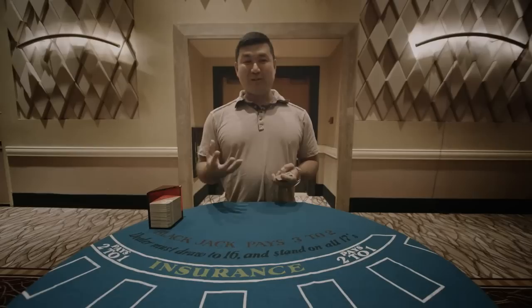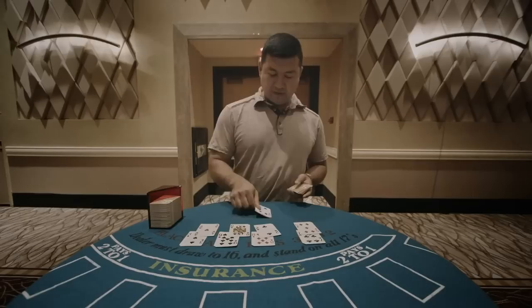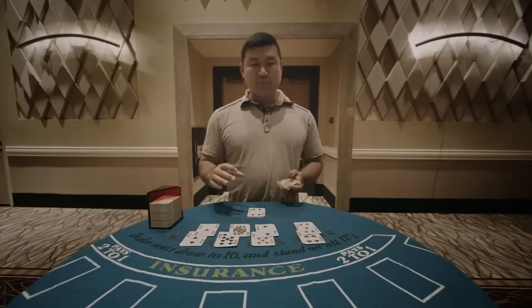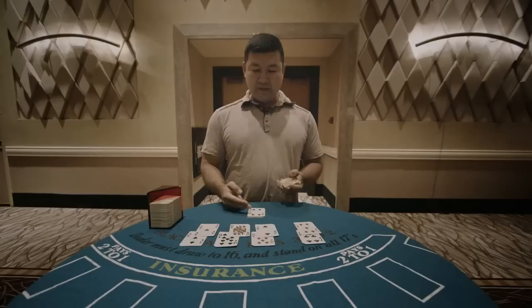So let's deal one round of cards and see if you can keep track of the count. Now scanning these cards, what we can do is group up the high cards versus low cards in pairs so that they cancel out. So for example, this ace cancels out the three, and this queen cancels out the four.